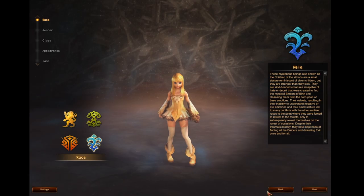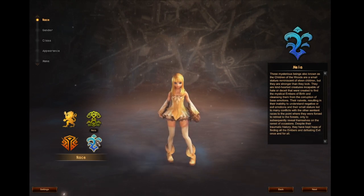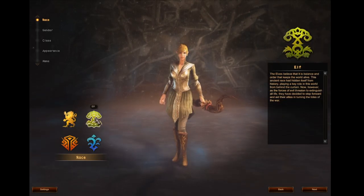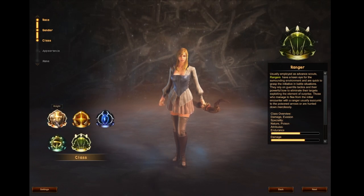First things first, you log into the game and you have to select a server. I picked a European one and from here I can create a character. The first thing you need to do is pick a race. There are the dwarves, the elves, the humans, and then this Neya — no idea. There is a little bit of story for each. I think I will be picking a human to start with, though these elves look nice too. I don't think race matters all that much from what I've seen.